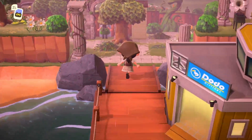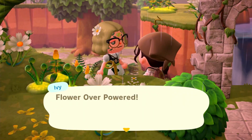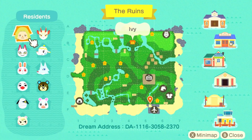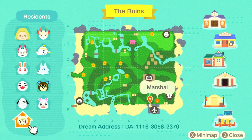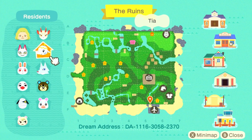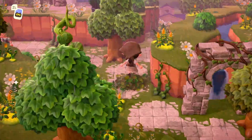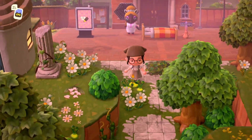We have what I'm going to assume is the resident right here — Ivy. Flower overpowered, I love that. Before we continue on, we need to look at the map. We have Ivy, Olivia, Ruby, Piper, Lucky, Marshall, Flurry, Grizzly, Whitney, Tia, and Shino. I'm going to start by going left, and then up this way — this is Resident Services, so this is where you wake up for the dream.